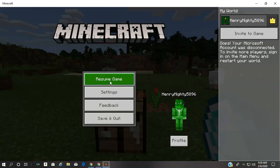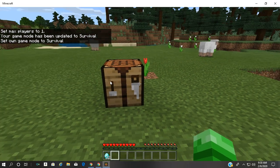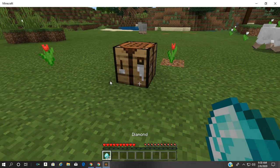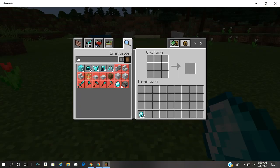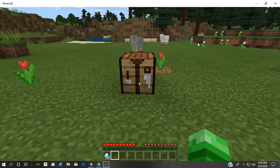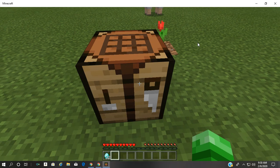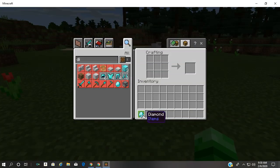Hi guys, in today's video I'm gonna be showing you how to craft a full set of armor. We're gonna be using diamonds to do this. If you have any other stuff like gold or anything else, you can just use whatever ingots you have — gold ingots, iron, or whatever you're gonna use.